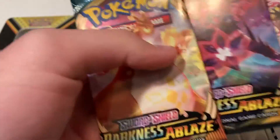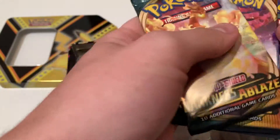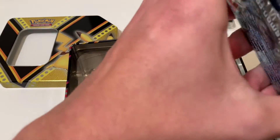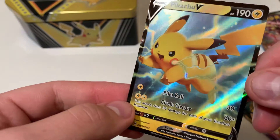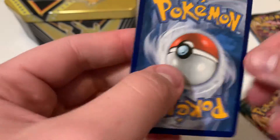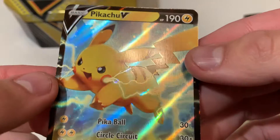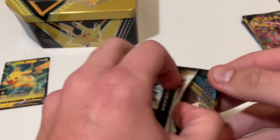Actually, there's only two Darkness Ablaze, plus Sword and Shield Rebel Clash, Fates Collide, and Sun and Moon. I'm pumped up to open these, so let's get in. We'll pop the Pikachu out of the tin — beautiful hollow on that thing. Card looks absolutely stunning. Hopefully we can pull something epic from these other guys.